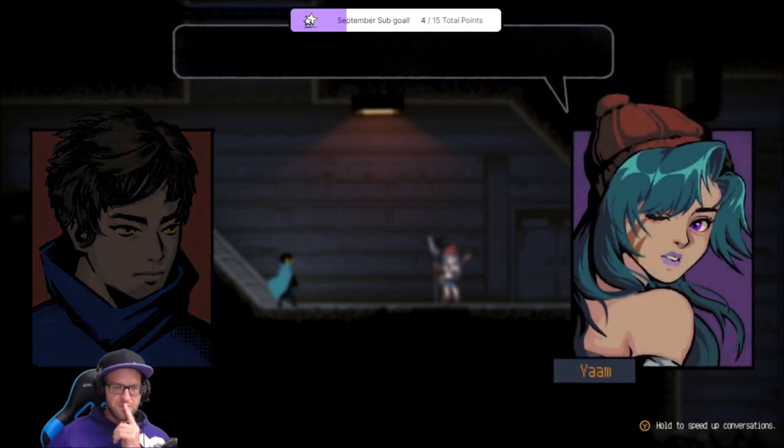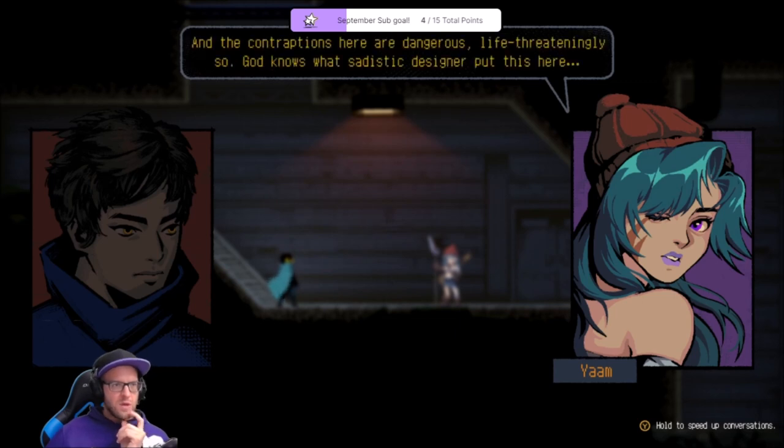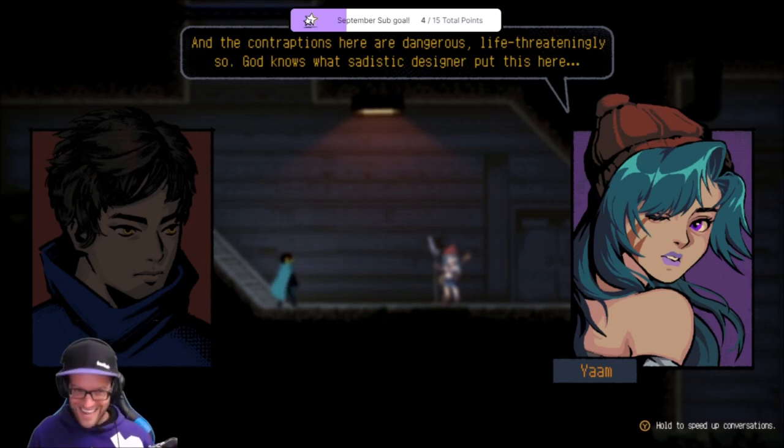A dry smile appeared on our face. What do you have for me this time? The cube is even stronger than the last, but it's hidden deeper down. The contraptions here are dangerous, life-trickingly. God knows what sadistic designer would... Tuttle, is that you? He will have to answer for this design.